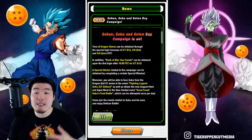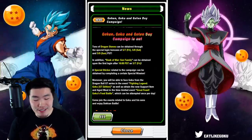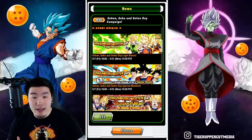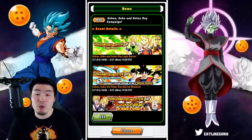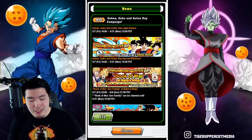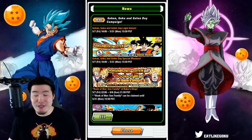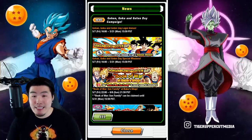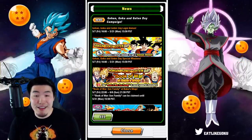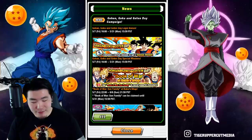It's essentially what we saw in the data download from this morning. If you guys saw the video I posted earlier today, you probably know what to expect. We have the login bonus, the special missions along with a special sticker that can be applied to any Gohan, Goku, or Goten unit. And then we have this Book of War, which probably can be exchanged for one of these three Family Kamehameha EZA units. The Goten is the best one out of the three, but if you don't have them and you need them, that's a free good unit right there.